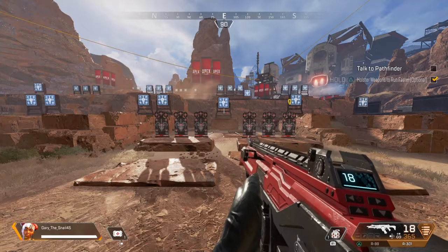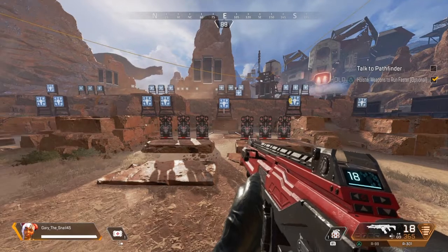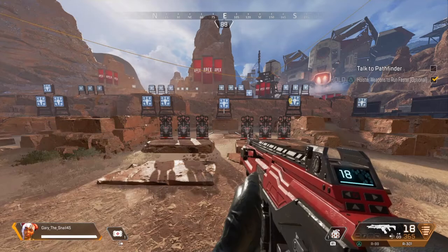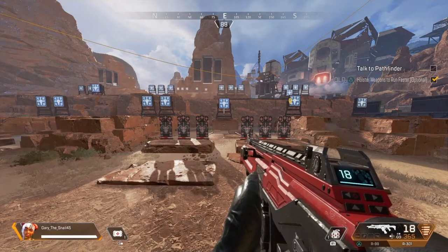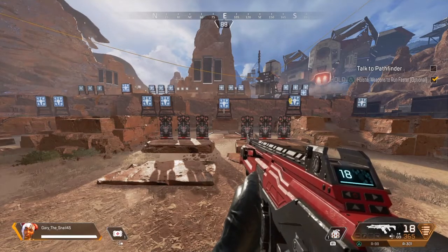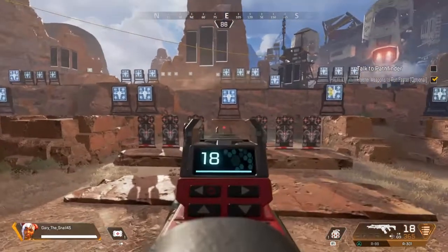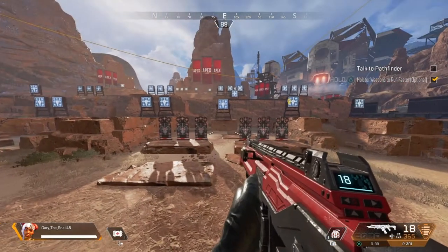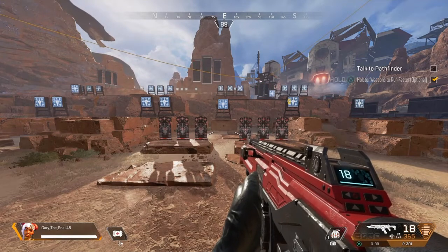The first tip is probably the most important one, and it doesn't even involve shooting your gun just yet. I'm talking about remembering to fight the recoil in the middle of a gunfight. Some people forget, and there's nothing wrong with that, but if you really want to improve your gameplay, you have to remember this before you pull down on the trigger. You can practice hitting targets all day, but none of it will really matter once you go online into an actual gunfight.